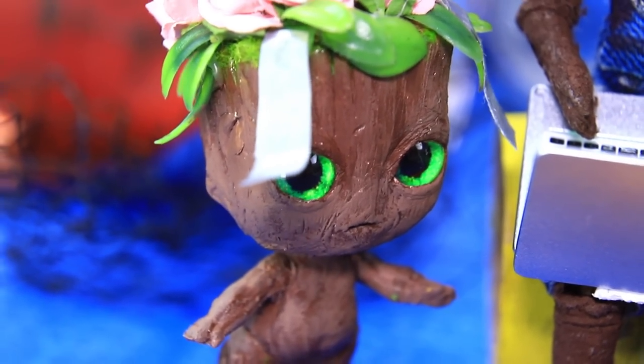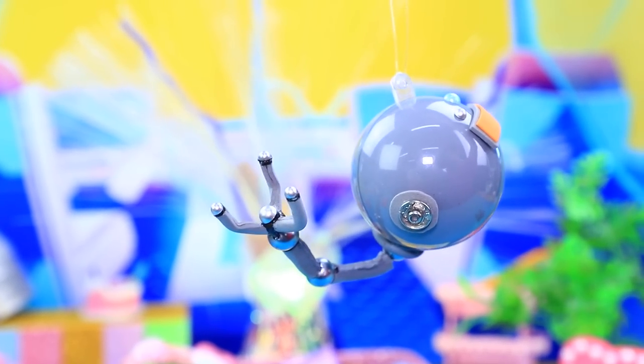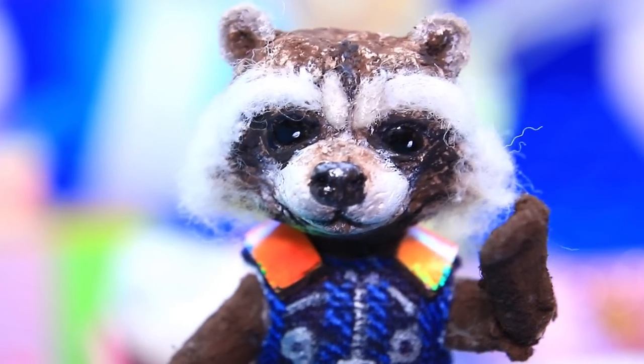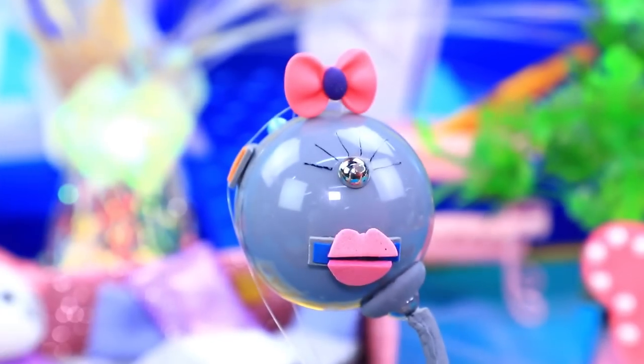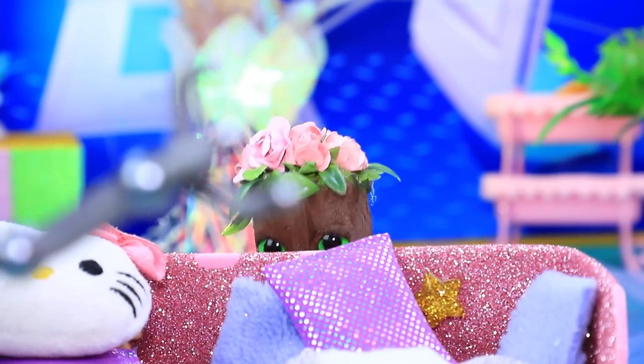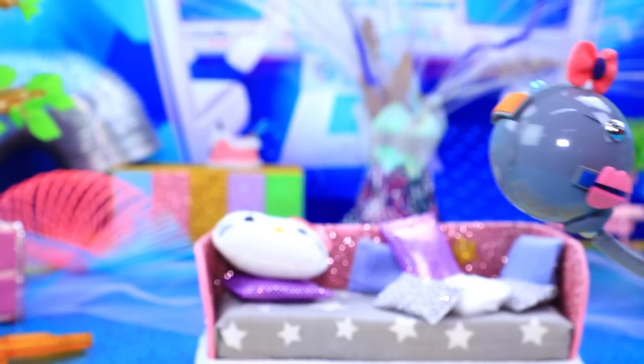I hope we become friends. Grootie, meet the robot — this is your new babysitter. I'm scared, I didn't expect this! I have an idea — now she has a mouth and eyes. I don't know, I don't like her. Let's get out of here! Kitty, don't mess around.